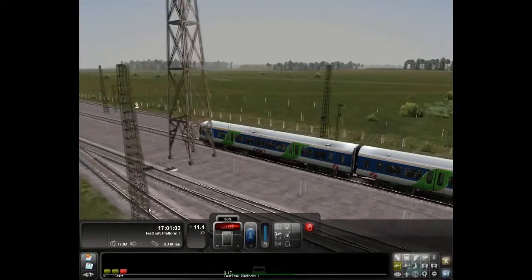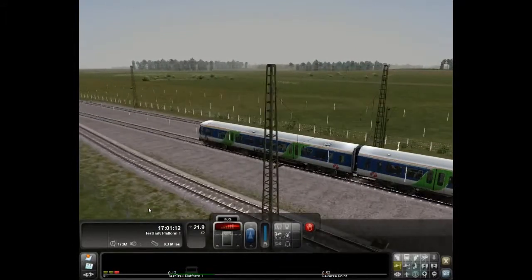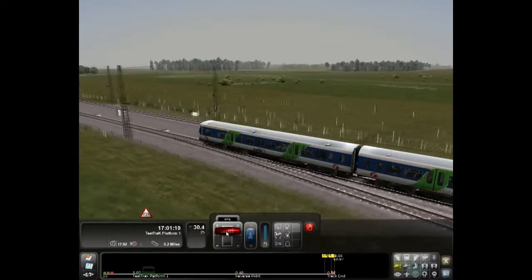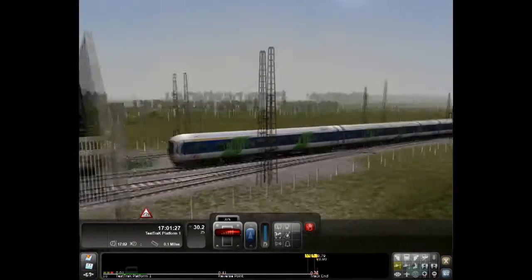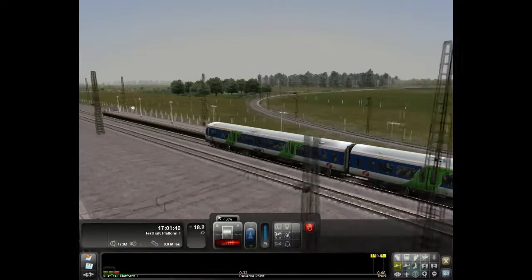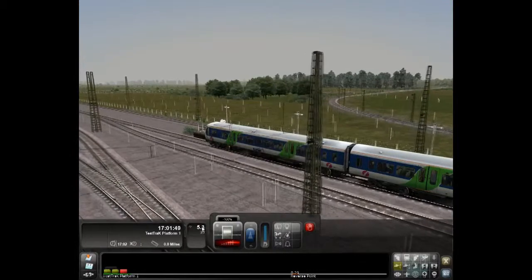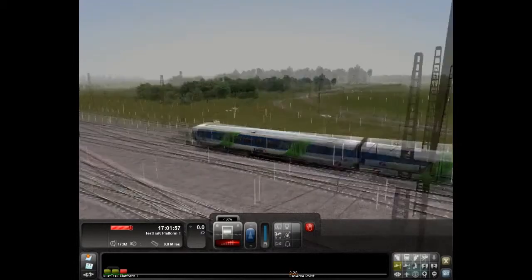The game has a bunch of different types of scenarios — a ton of them. The electric trains are probably the easiest to get a hold of. Oh no, I'm speeding! I need to slow it down some, so I just bring it back down. I'm almost at the test track platform anyway. Let's just bring it in and stop before I go past the platform — and we are stopped! Awesome.